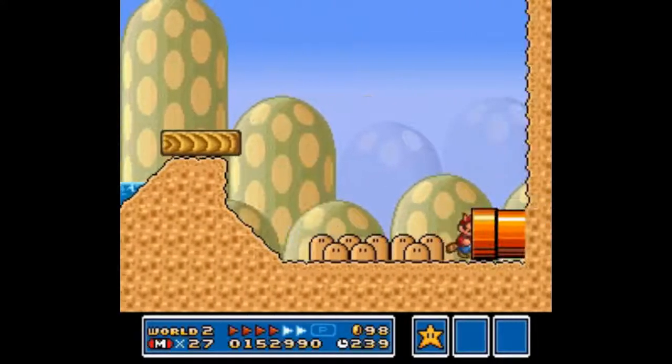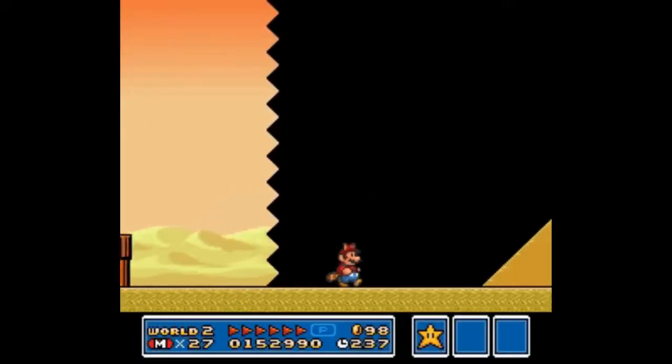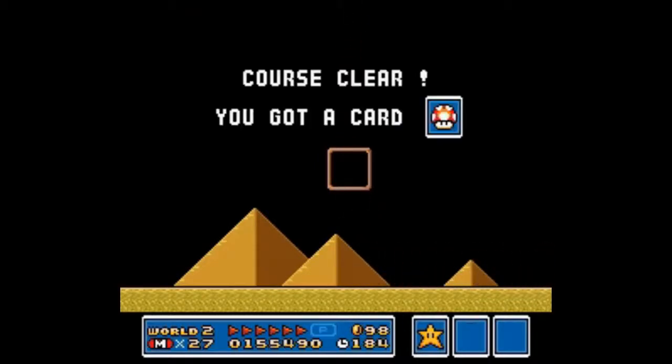If I'm wrong, you can correct me. But you have to get all of those coins for the White Mushroom House. This White Mushroom House is actually pretty easy, just like in World 1, but the hardest White Mushroom House to get is in World 3 so far.